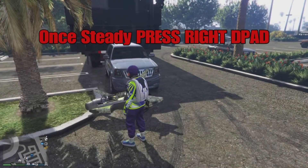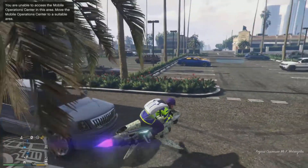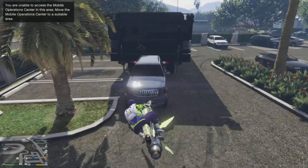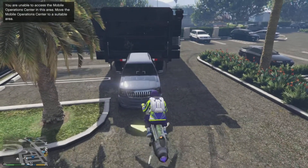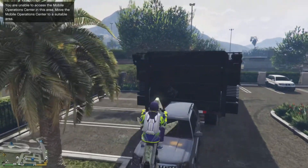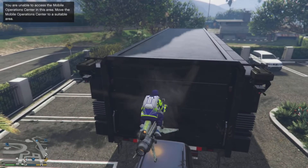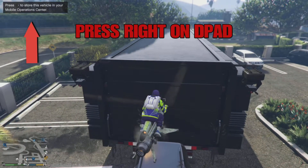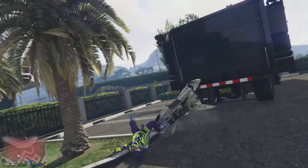Now what you guys want to do is get that oppressor right on top of that street vehicle that is hovering over that blue circle and you guys want to have your oppressor nice and steady, nice and smooth where it doesn't even move. Once you guys get it to the point where you guys can hit right on the d-pad, go and hit right on the d-pad. The oppressor will disappear, you will get an alert screen, just press X to accept that.